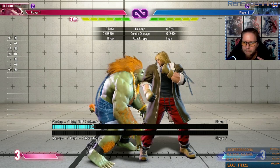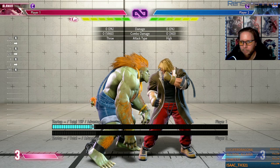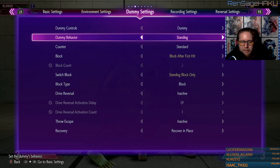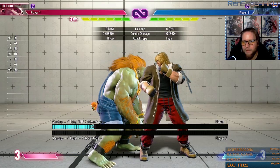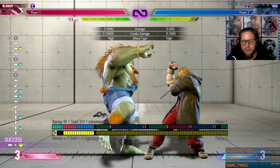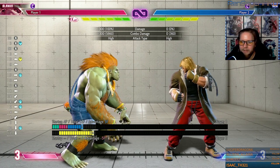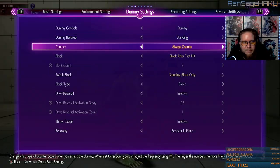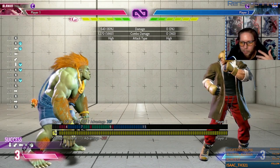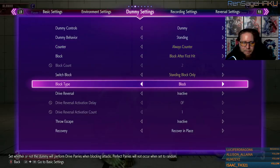Something I really want to talk about is when you hit them and you whiff a Blanka ball to give pressure. If you have an opponent that recovers in place a lot, or if they recover backwards a lot, you have to know what hit confirm you need. If they're going to recover in place, you want to use this because you're plus two after that. You can poke them with your light kicks, and if the light kick is a counter hit then you can hit confirm the light kick right and it goes into itself over and over again.